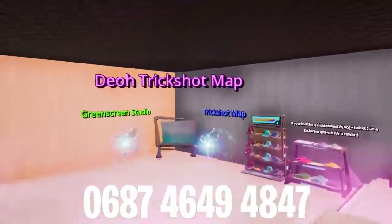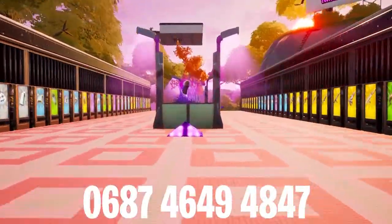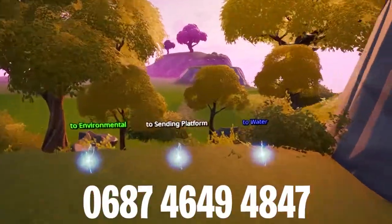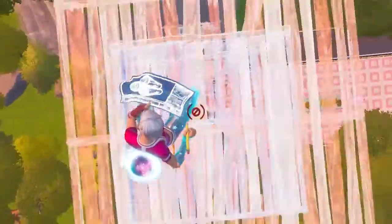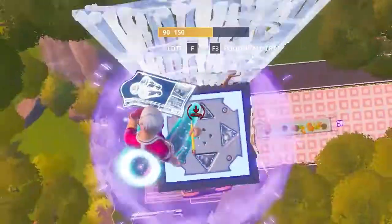And last but not least, we have Dio's trickshot map coming in at number 5. The A-Stack on Dio's map is unmatched and the map also includes easter eggs, different settings, platforms, the ability to change game settings, and even a speedrunning leaderboard.